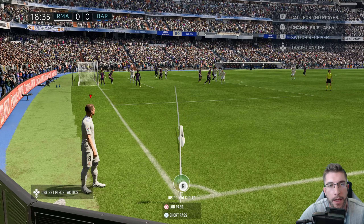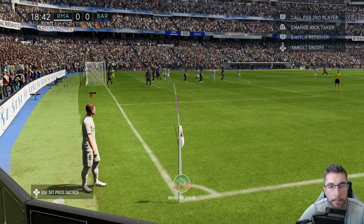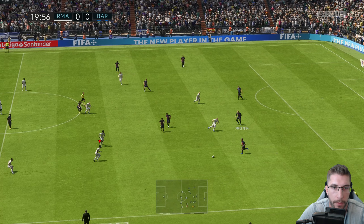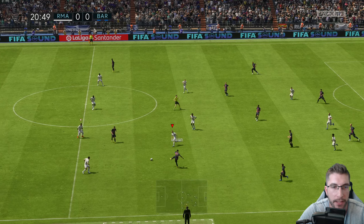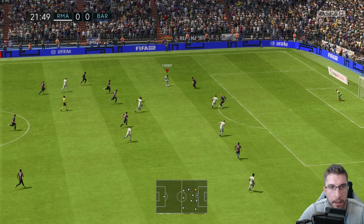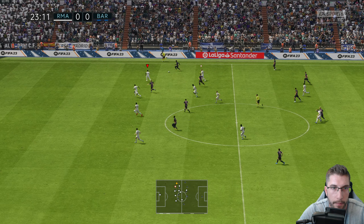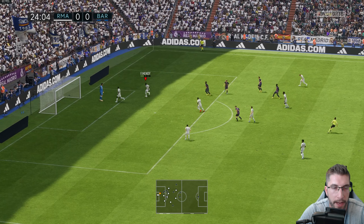We've got a corner. I want to do a right bender — a bit of power, a bit of pace, lovely ball in but a little too close to the keeper. Jordi Alba taking a gamble and Benzema's on side — he would have been on side if the pass had been better. Already enjoying this a lot more than on slow. Do not play FIFA on slow, it doesn't work. Mendy, Koundé. If you need to adjust the sliders I think that will help a lot.